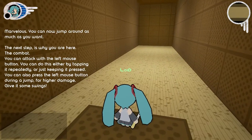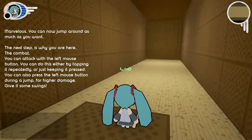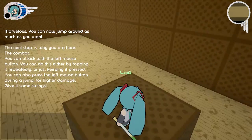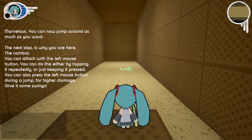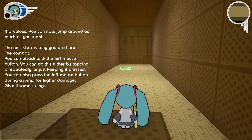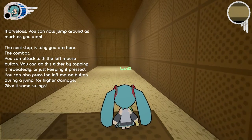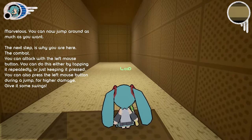Marvelous! You can now jump around as much as you want. The next step is why you are here: the combat. You can attack with the left mouse button. You can do this either by tapping it repeatedly or just keeping it pressed. You can also press the left mouse button during a jump for higher damage.